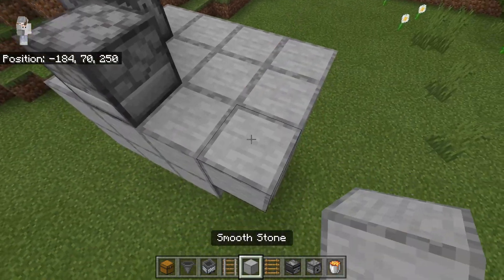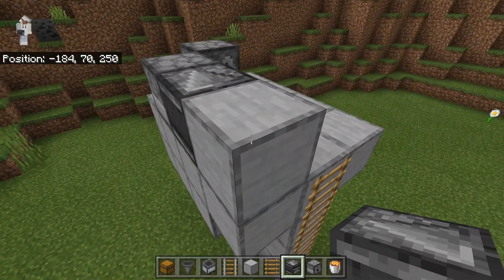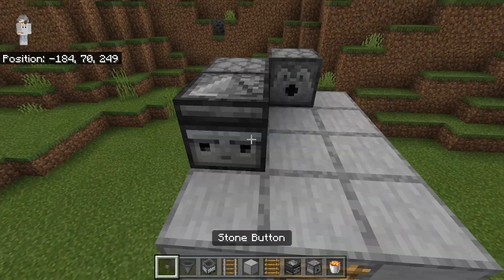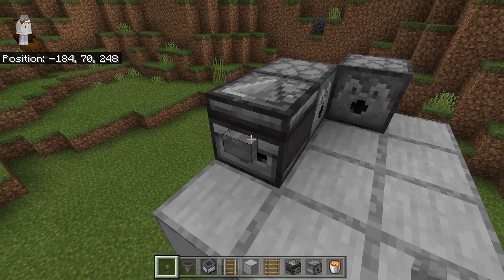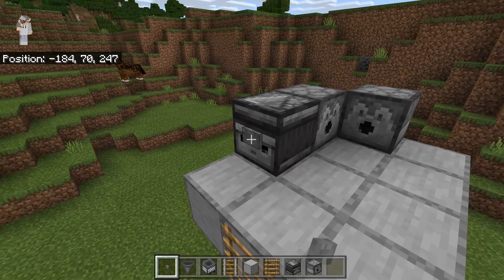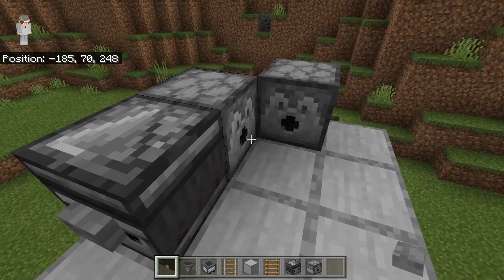Then place a temporary block over here, then place an observer just like this, and then break the temporary block. Make sure that this face of the observer is facing outwards. Then place a button onto the observer and click it once. Then place a lava bucket inside here. You can click it again just to test it — what should happen is lava comes out and gets sucked back in. This will be what cooks the chicken.